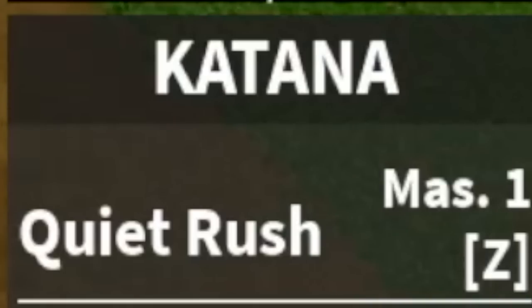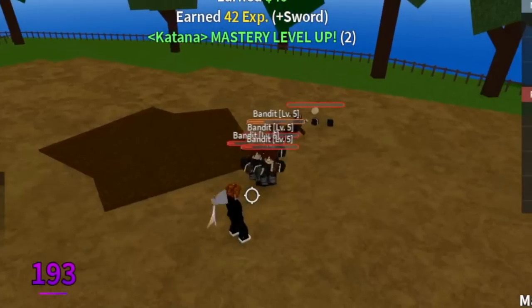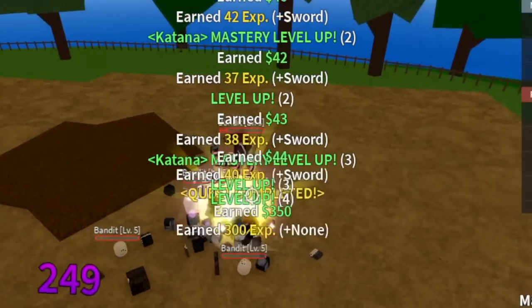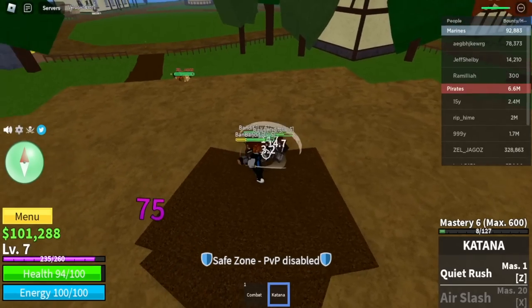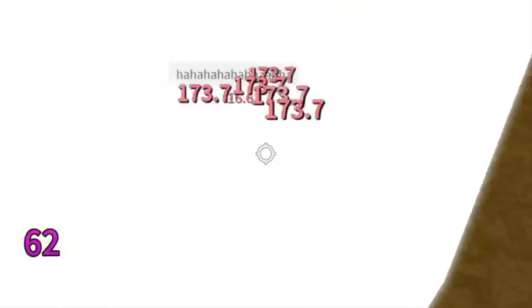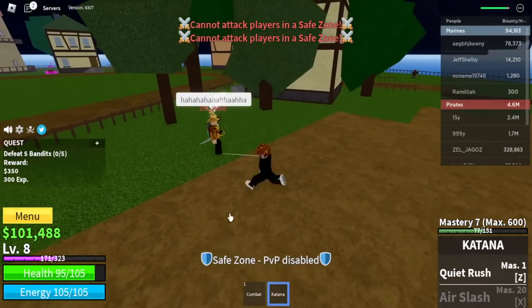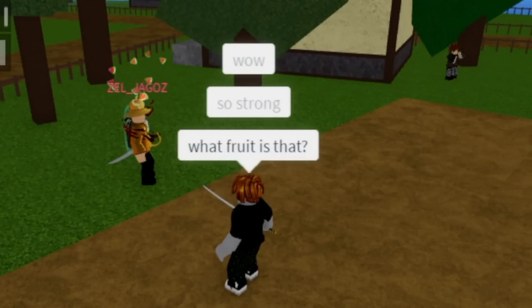The first skill of the katana is the Quiet Rush. Guys, this is single target, which is not really good for grinding. So we are going to rely on our left clicks. We haven't leveled up that much. Someone flexing has arrived — a flame user, a Rumble user. It keeps on killing my mobs. But guys, this is a public server so we can't do anything about it.